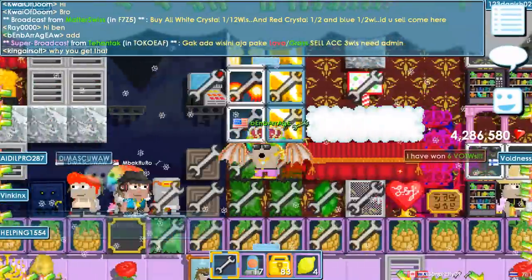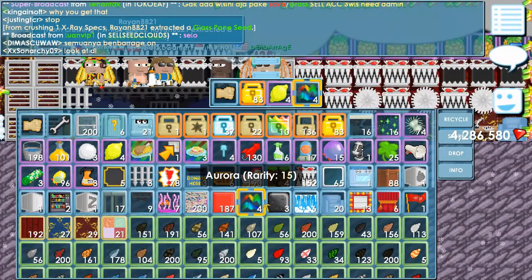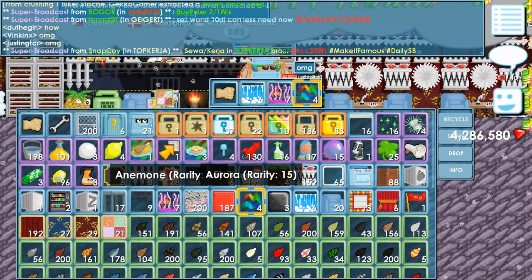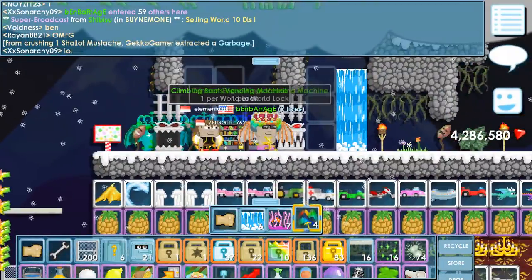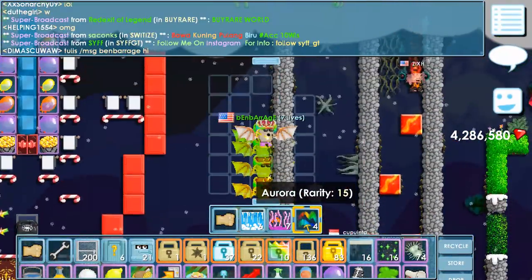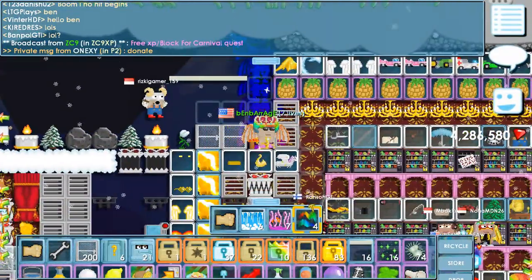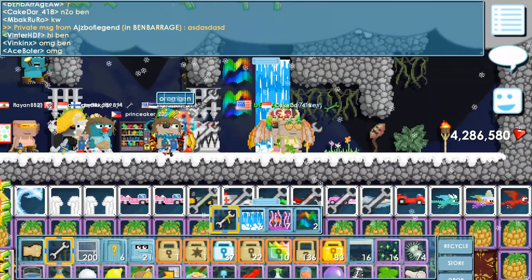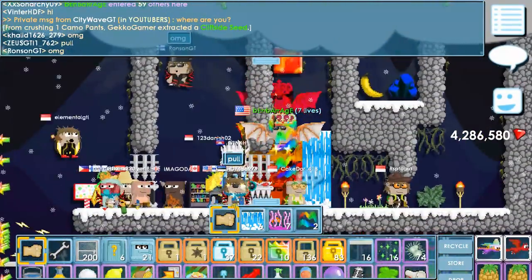I'll sell these in BnBarrage. But right now we gotta test this out — obsidian, auroras, let's test it out! I'm so excited, people are like 'what, scammer, how?' I put the auroras — I think they'd look cooler here near the entrance.